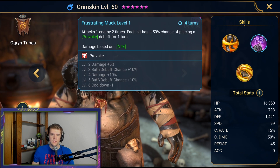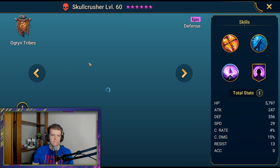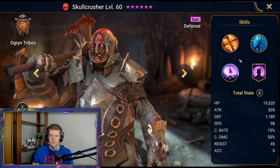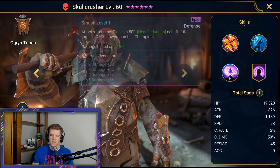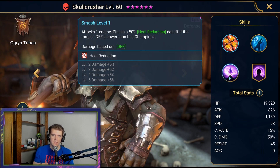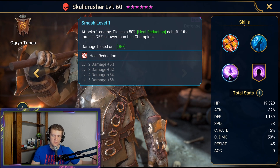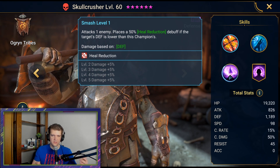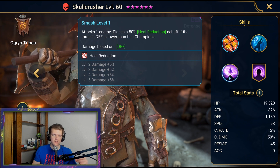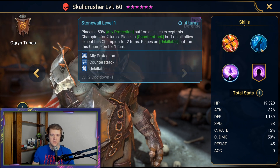Now Orc Tribes — we got Grimskin, looking him over refreshing my memory. Seems very meh. Skull Crusher — super top tier, top two epics easily. I think he's the best epic because only three characters have counterattack and he's the only epic that provides it. He puts himself in a class of his own because no other epic can do what he does with the AOE counterattack. Amazing character, and he only takes one book.